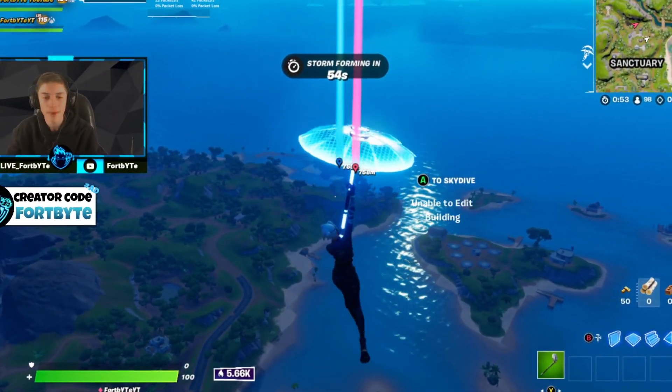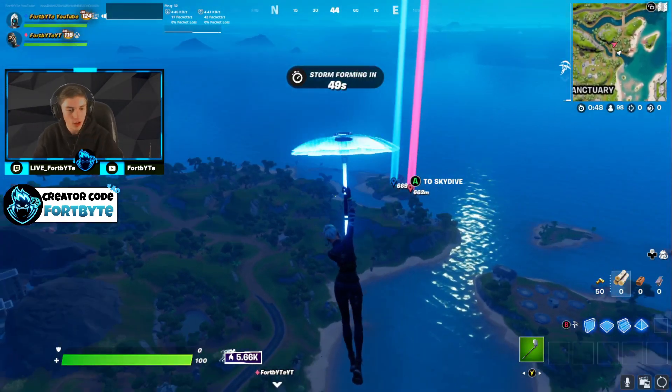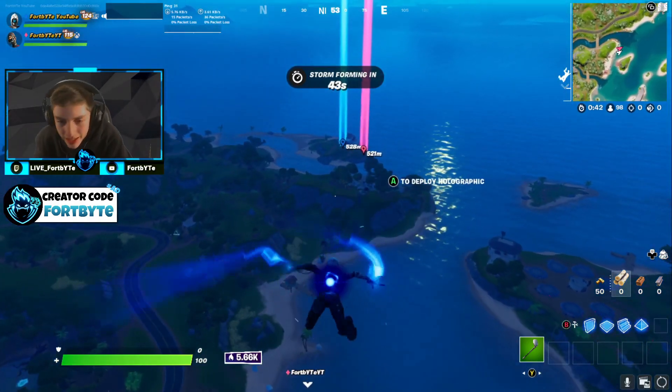This drop spot on the Fortnite Chapter 3 map is the best one for Arena. There are two places here, and there's a long rotation path to get max mats, max shield, Spider-Man Mythic, and everything you need.